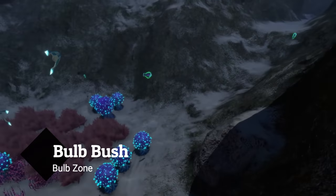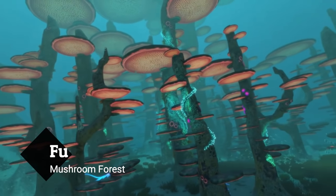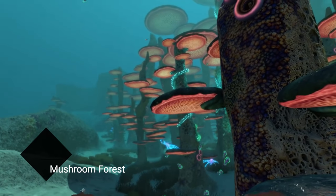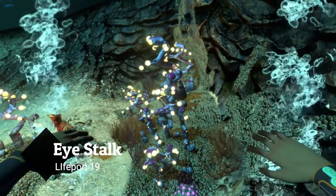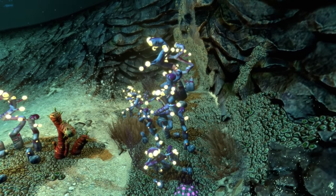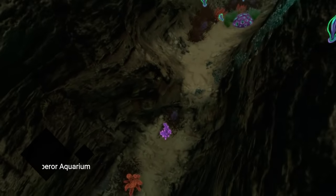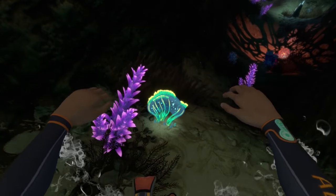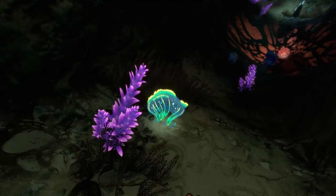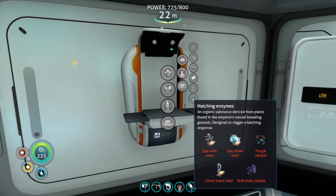Bulb Bush you can find in the Bulb Zone — all you have to do is find a nice blue bulb, hit it with your knife, and get yourself a sample. Fungal samples are easy: go to one of the mushroom forests and just sample with your knife. Eyestalk can be found near LifePod 19 — in my guide for Ruby, right next to LifePod 19, there's a whole bunch of it, so make sure you get some when you go there. The last one is Sea Crown, which you won't be able to get until the very end. So if you set up your Cyclops right and have all these items, by the time you get there, all you have to do is double back to your Cyclops, craft the hatching enzymes, and finish the game. This could cut at least an hour of grind time off the end of the game.